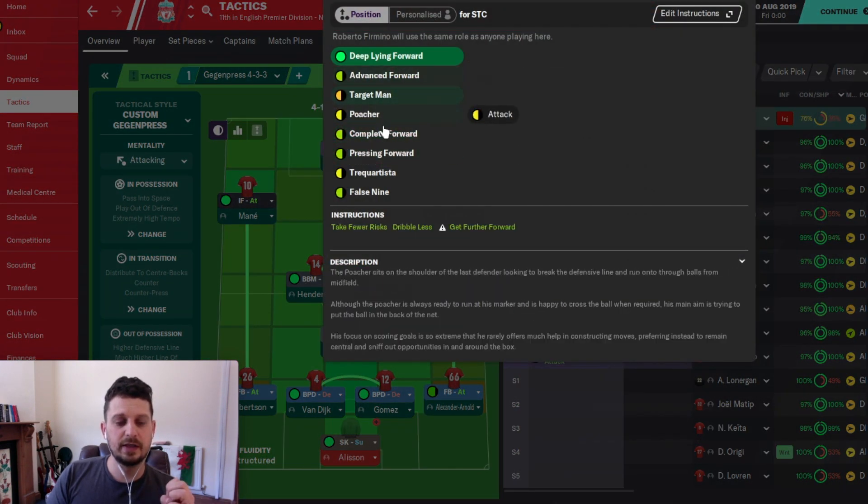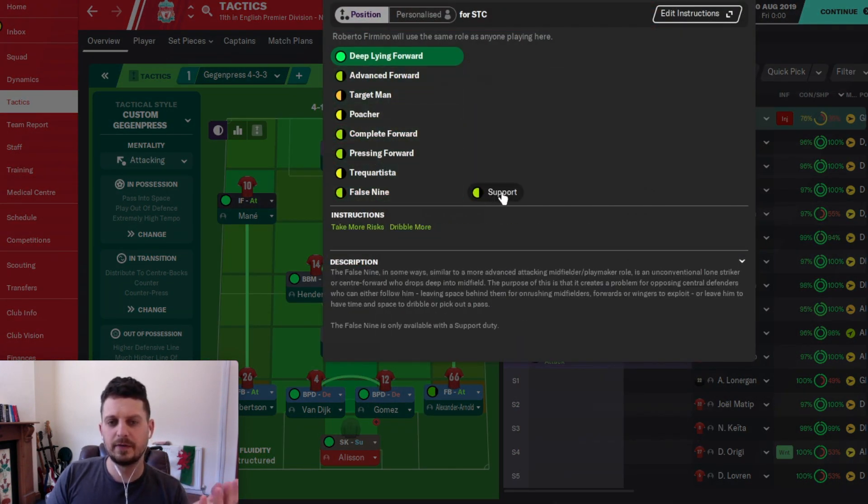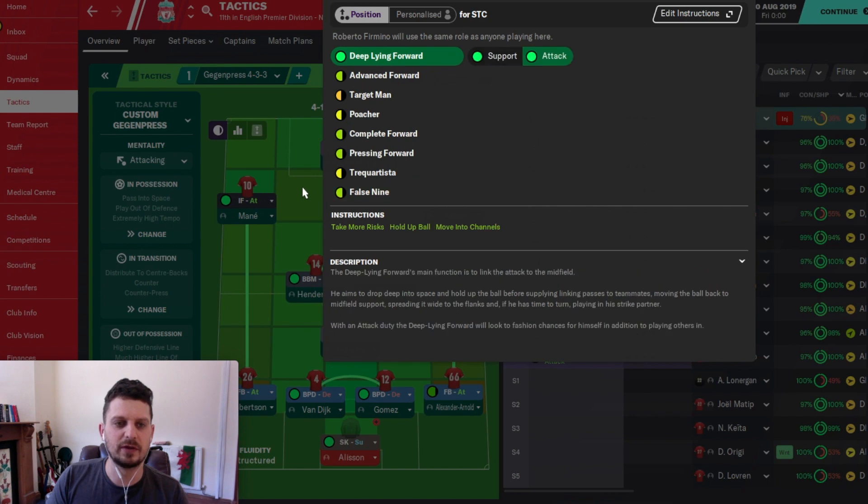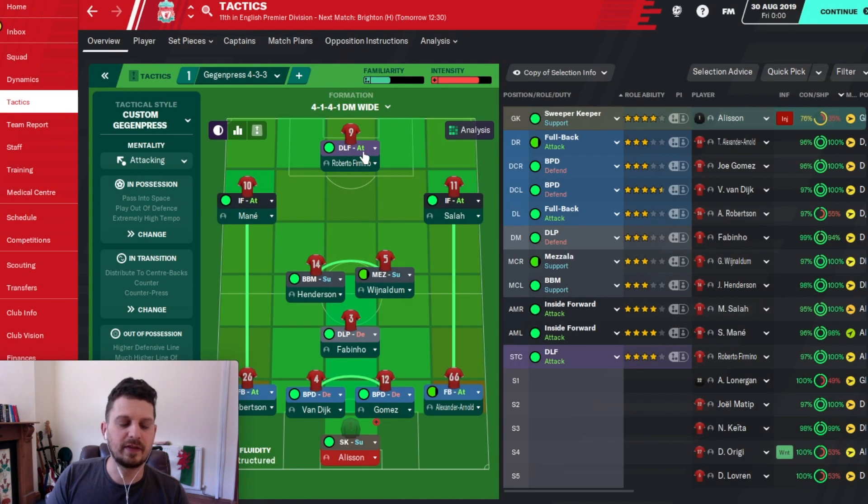There is a role called a false nine which you could consider having Roberto Firmino in, because that's what I would describe him as in real life. But that only offers you the support duty, whereas in this tactic we've gone for the attacking mentality.